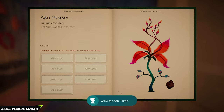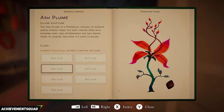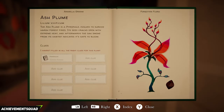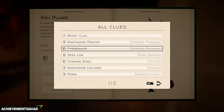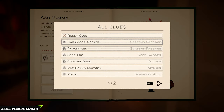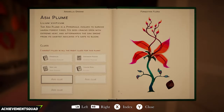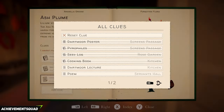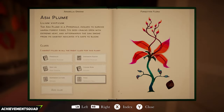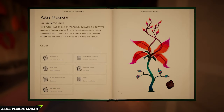Now let's update the clues. The first clue is the Dartmoor poster or the pyrophiles; then the Dartmoor poster and the pyrophiles, the seed log, the cooking book, the Dartmoor lecture, the poem, and last but not least the smoking book. That completes all of the research for the ash plume.